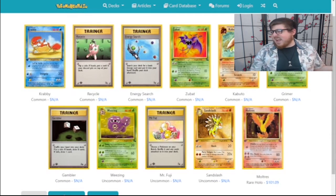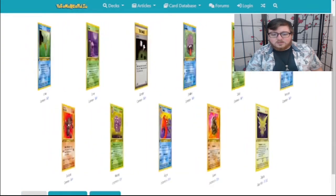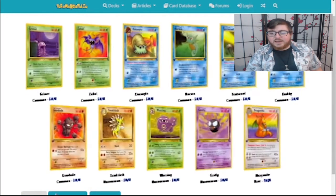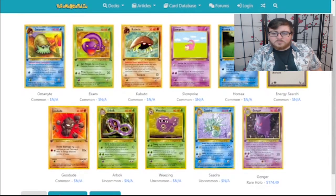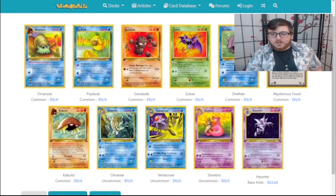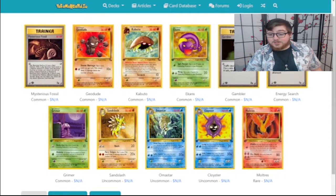Energy Search and a holo Moltres — I can't ask for more in this set, honestly. Fire hasn't really let me down, so I think I'm just going to stick with it. I don't think I pulled a single Aerodactyl yet, which I kind of want for future episodes. Another Moltres though — I might just super burn Luke for Mill.